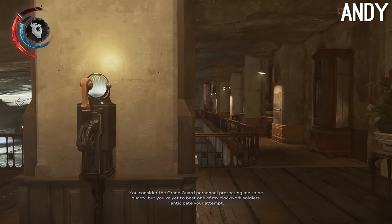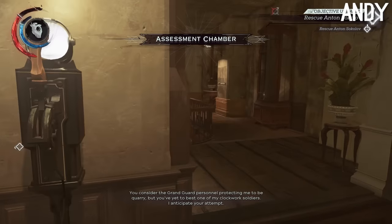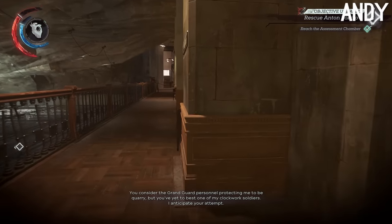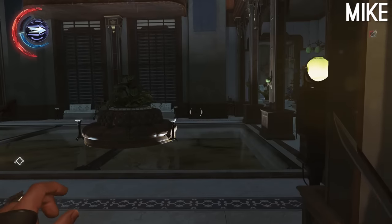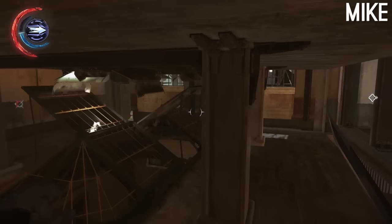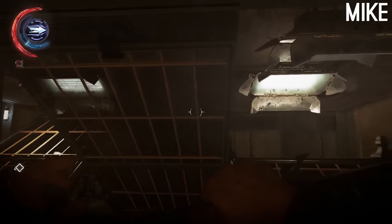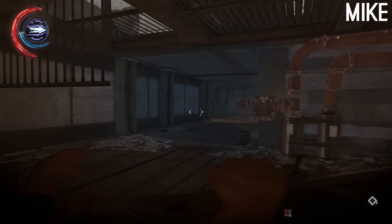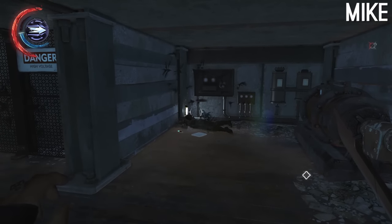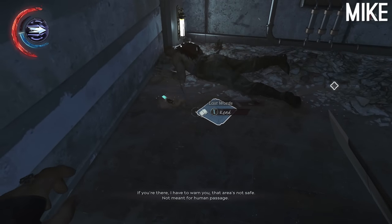This should be the assessment chamber, I think. Sokolov is down there, in that sort of greenhouse. This place is so confusing. Why not just have a normal house? Bugs. If you're there, I have to warn you — that area's not safe. Get an exterminator. Not meant for human passage.